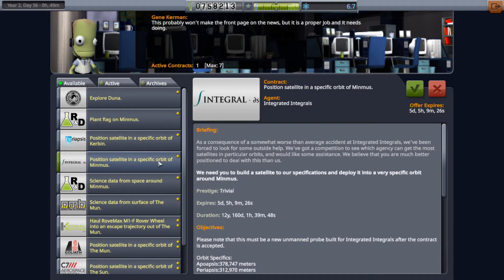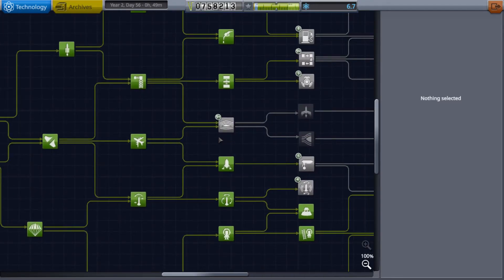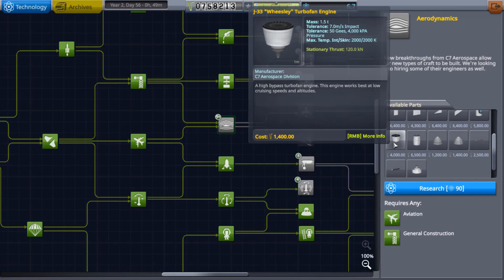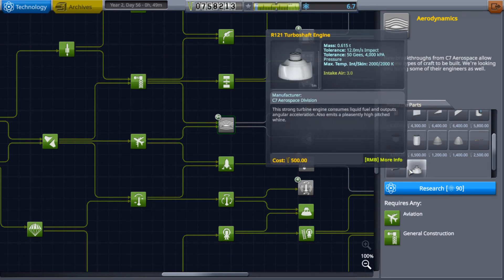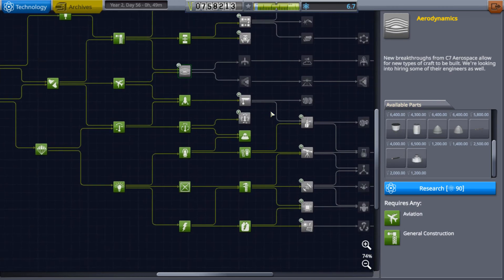Usually there are some contracts for like ferrying people around Kerbin or getting science from around Kerbin, so we'll see if those come up and if so we'll play around with them. As we get more science we'll unlock some more advanced plane parts. We're going to need that one if we ever want to make a space plane. There was an update recently — now you can do actual propellers and stuff, so we can make helicopters. Maybe we'll make one of those too in the next episode, just fiddle around with that.